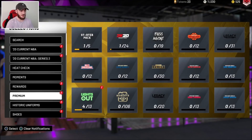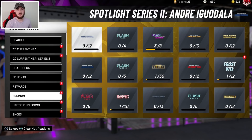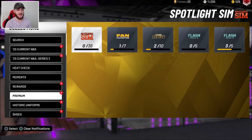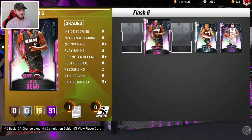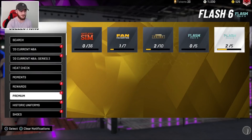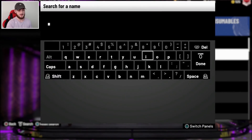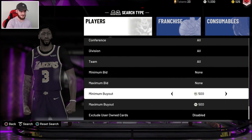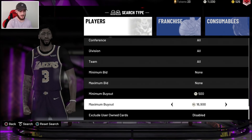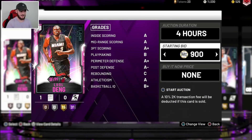When I show you guys my tips, I'm not saying you're going to make the exact same MT I make. I may give you five tips and you may take away one or two — not all tips apply to everyone. But the first thing I want to say is: know what has value. Those pink diamond Dengs are going to have some value, so we're going to search them up. I've got three to sell and he's actually a solid card — they're going for about 18k each, which is super cheap for a pink diamond but expected at this point in the year.